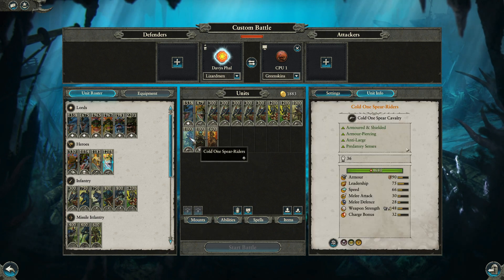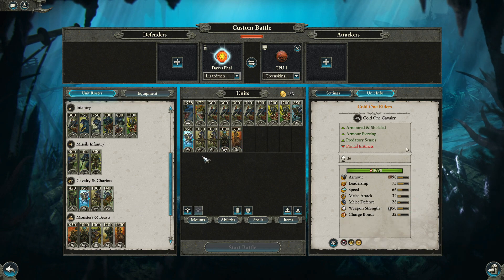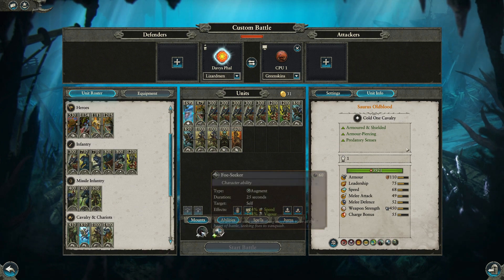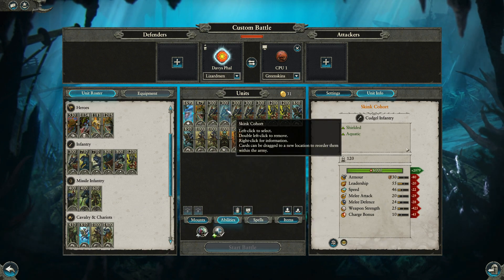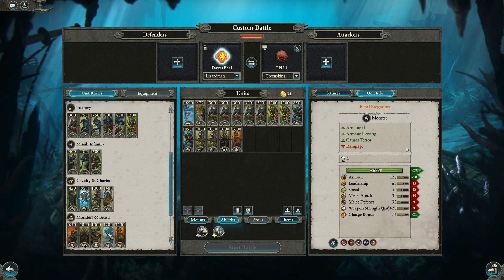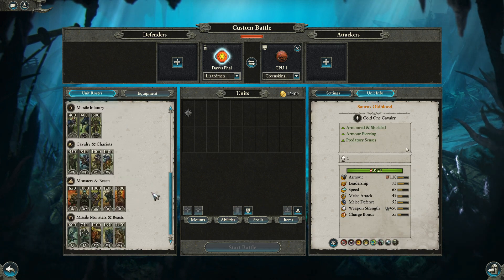Let me know your thoughts in the comments down below. Maybe you would just go with a completely different build than this and forsake the heavy cavalry and just go heavy dinos. Maybe bring a couple of Stegadons or something. Let me know what you guys think.